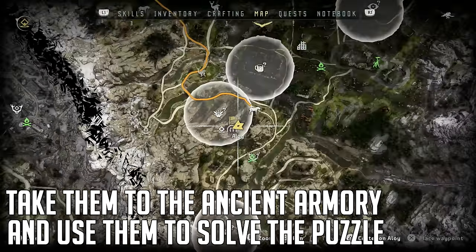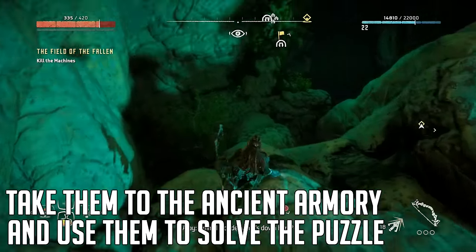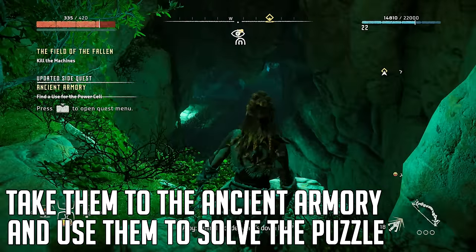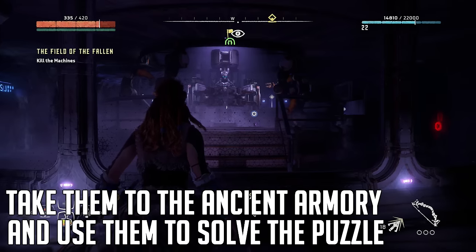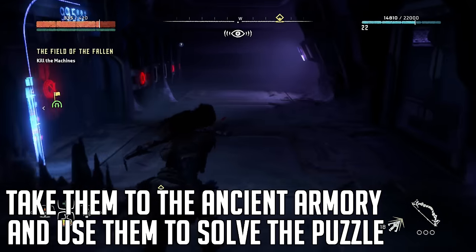Once you've got all five power cells, go to the ancient armory, which is located right here on the map. Drop in, take a right, and put the two power cells into their places. Then do the easy puzzle — it's straightforward.